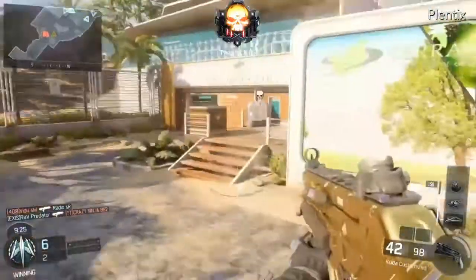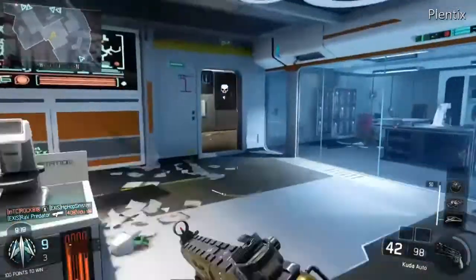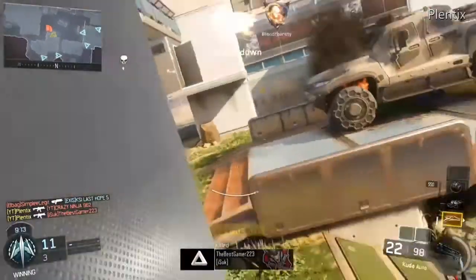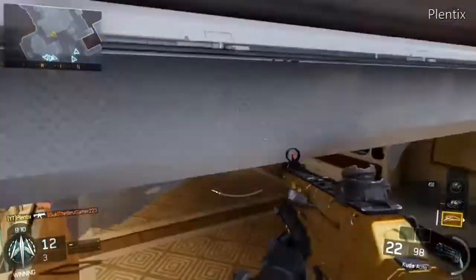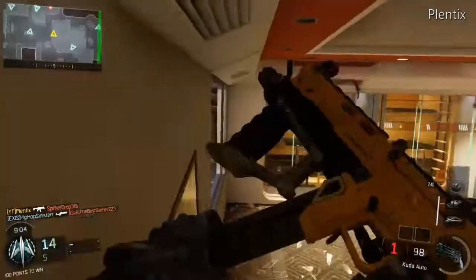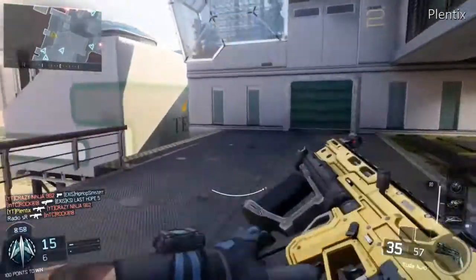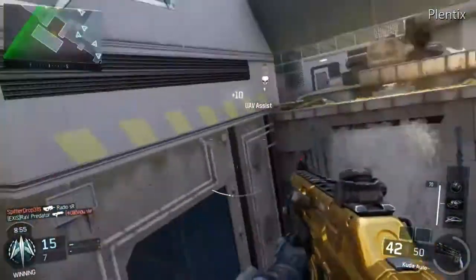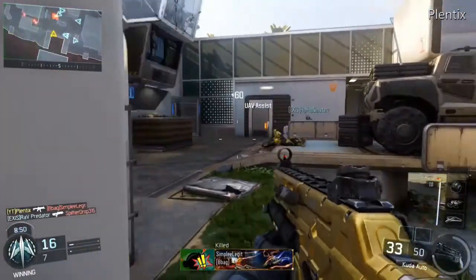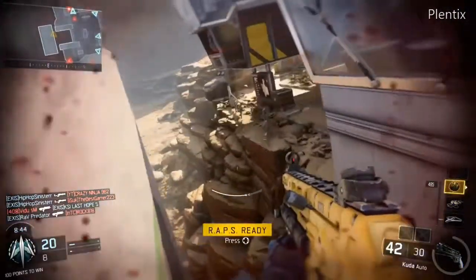None of them rushed on that right side — usually they do and I don't know why. I really like the way the gold looks on this Kuda. Camos look pretty cool on the Kuda. Let me get this tag real quick — anyone else pushing me? I'm going to push them. That guy has a sniper but we got the assist. The Kuda — a lot of it is covered with the camo, and some guns in this game aren't covered with a lot of the camo so it's not as cool.